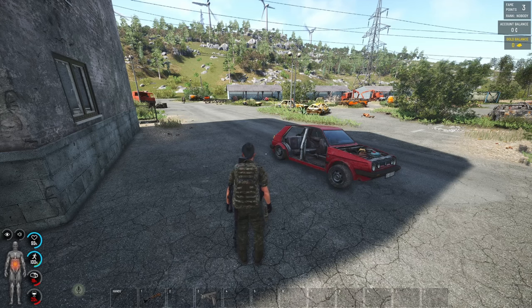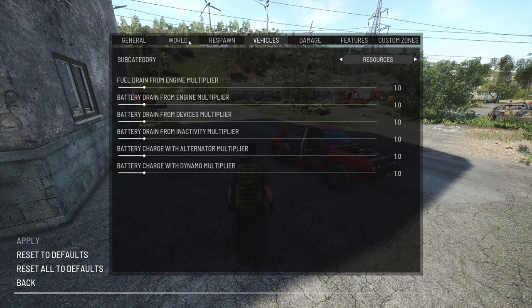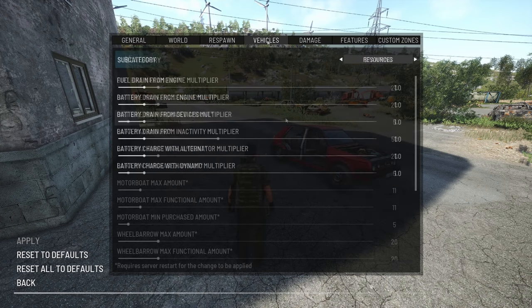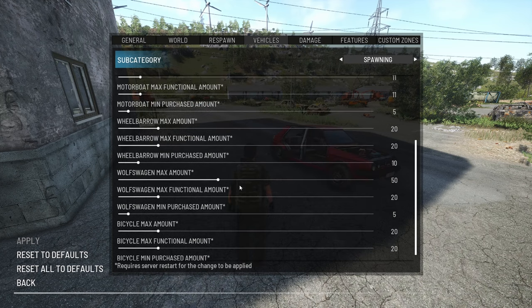Everything I've gone through today is server dependent — when I do guides I leave everything on default. Looking at the vehicle settings: the dirt bikes' functional amounts show all dirt bikes are working; there are 50 on the map but only 20 of them actually work. So there are possibilities of finding vehicles that are running and don't need work doing to them.